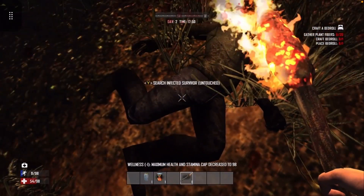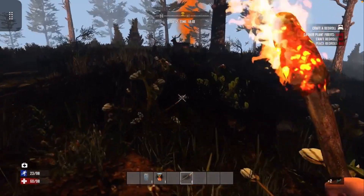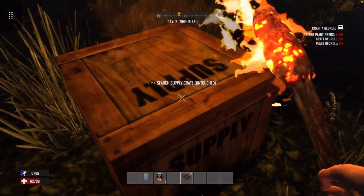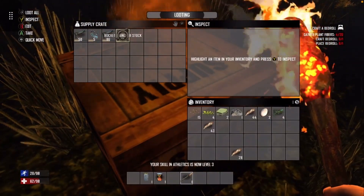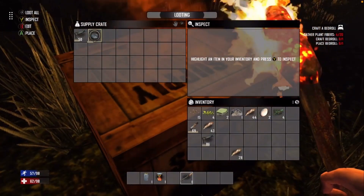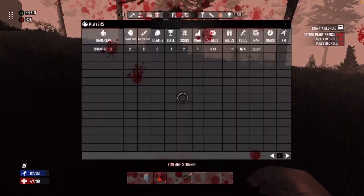Oh my gosh, I killed it! Infected survivor - great. Nothing there. Is he still alive? Well, 'alive' is kind of a... I need to get whatever's in this thing and find me someplace to hide and build me some weapons, because this torch - especially since I'm running around naked. What do we got here? A rocket launcher! Why yes sir, we'll take that. Slugs - yes! AK-47 parts? Oh my gosh, I've got something for you, zomboy!